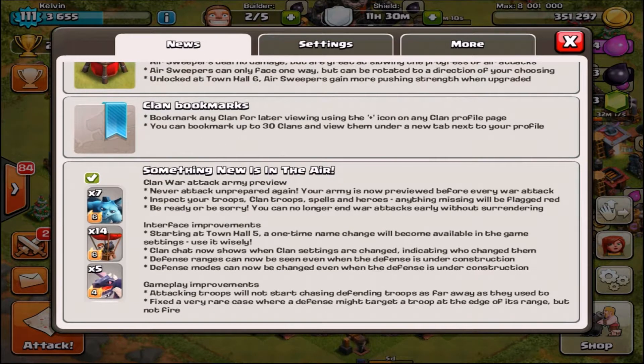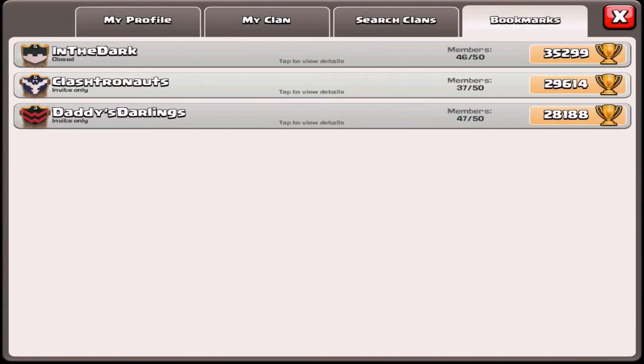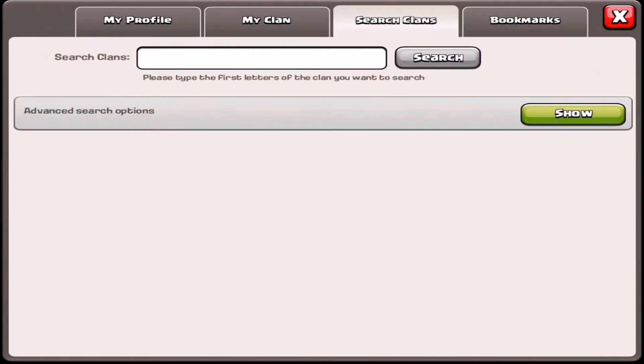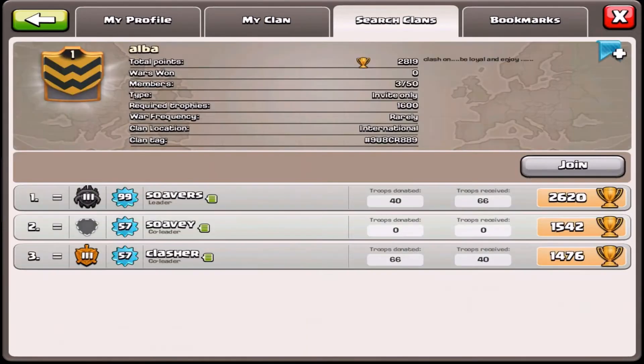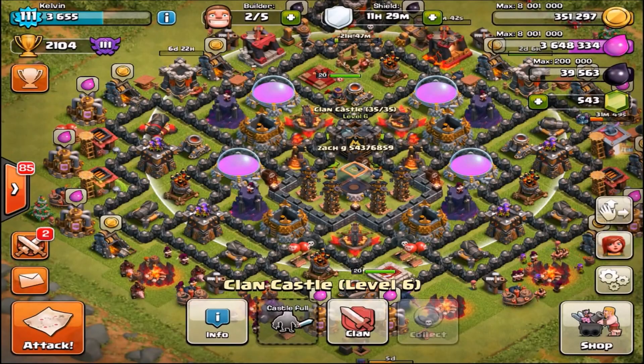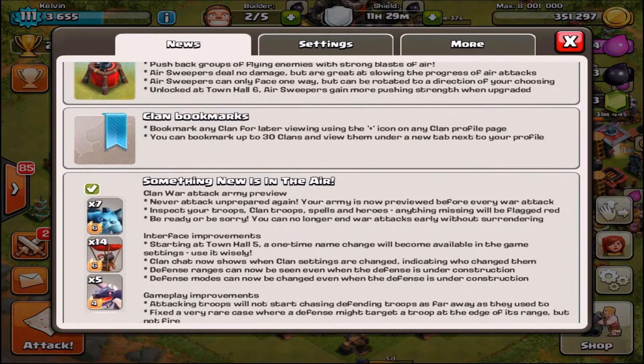With clan bookmarks, you can bookmark up to 30 clans and view them under a tab. Go into your clan and click bookmarks — I already have three clans bookmarked. To bookmark a clan, you click the bookmark icon in the top right-hand corner. To unbookmark it, just click it again and it says 'bookmark removed.'